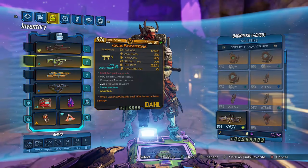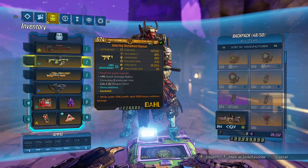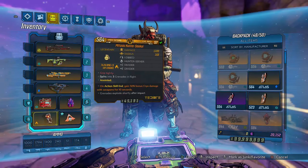We have ourselves a cryo 150 rad times two. Yes, we are on Flak, yes we are using a front loader. I've been experimenting with a Flak build that doesn't involve a Yellow Cake for Mayhem 10. We're gonna be running with this setup here with our 150 radiation, our front loader, and shocking cryo ASEs. I don't have a radiation mitosis hunter seeker, so that's kind of what we're rolling with.